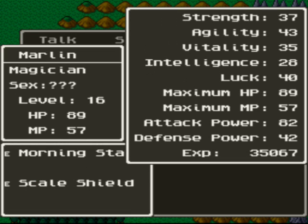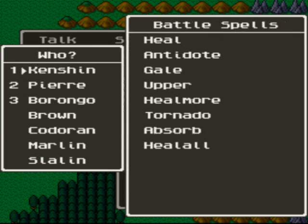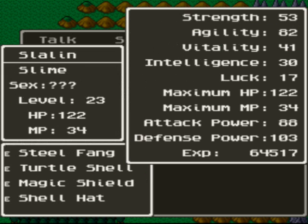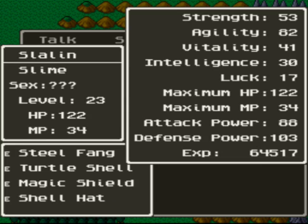Marlon, which we didn't really look at much — he's got the morning star and scale shield equipped. He knows Stomp, Blaze, Fireball, Fire Bane, and Rob Magic, so now he can steal magic from enemies. And Slain, I got him turtle shell, magic shield, shell hat. He learned Confuse, and I think he learned Outside a while back.